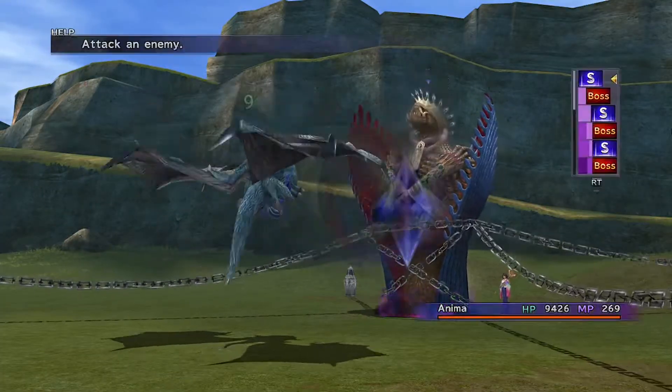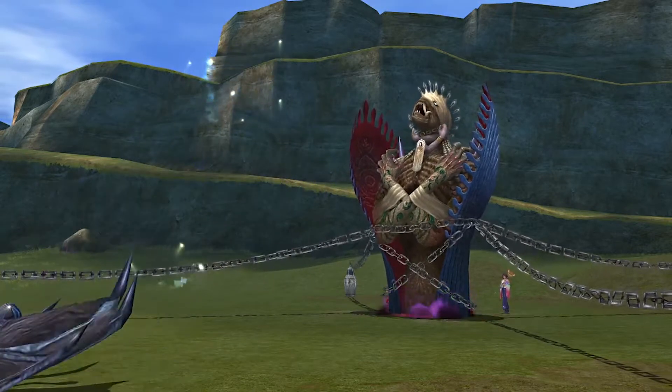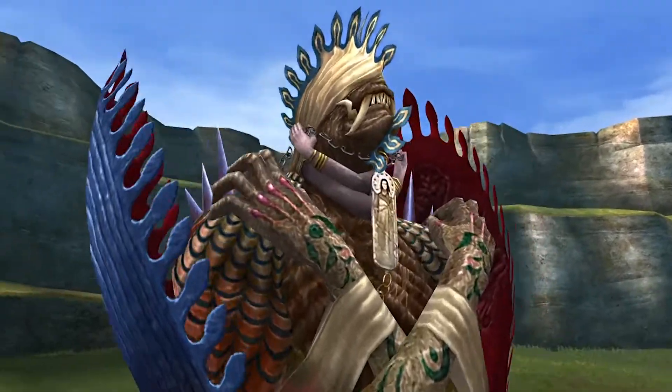Then you get in battle with One-Eye, you use Anima, and you let it kill One-Eye.